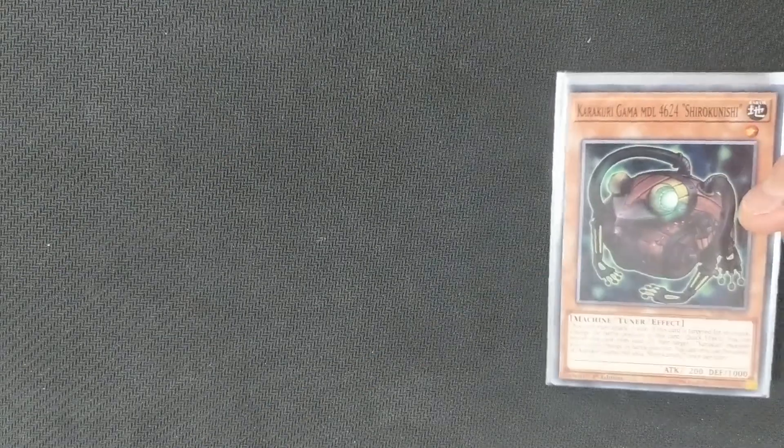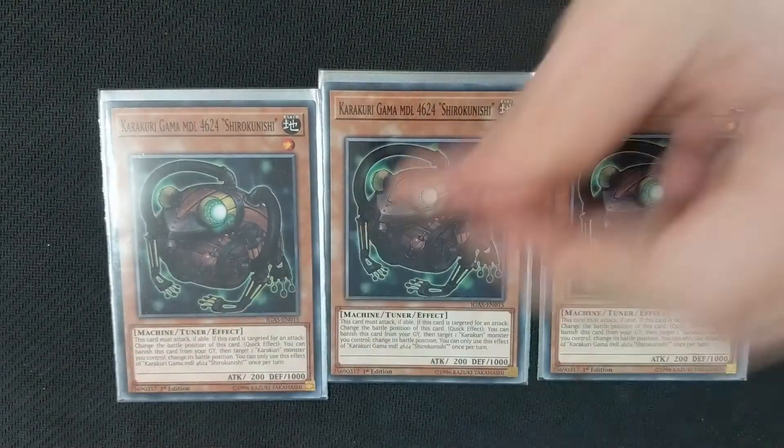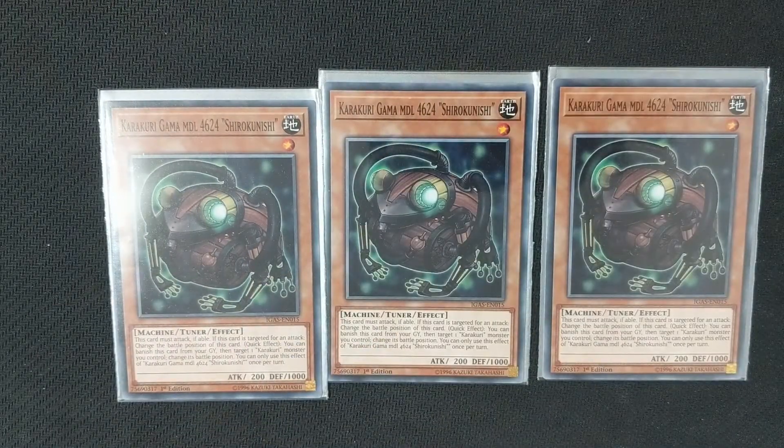As always, we're going to start off with the monsters. The first monster we run is Karakuri Gamma Model 4624 Shiro Kunishi — basically Karakuri Frog. What he does is he can be used from the graveyard, and as a quick effect, you can banish him to target a Karakuri monster on your side of the field and change its battle position, allowing you to trigger the boss monsters at will. He's a level 1 tuner, which is really useful because we run a variety of different tuners and non-tuners so that we can manipulate levels on field at will.